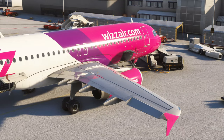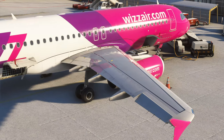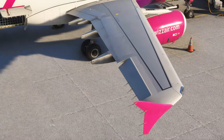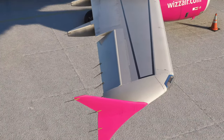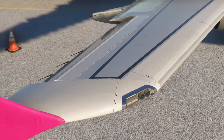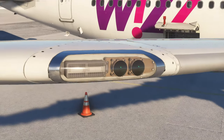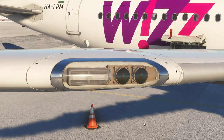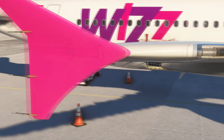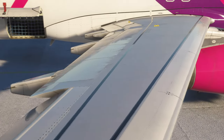Starting with the exterior model now on version 2 - it was already one of the best out there, and now it's on another level. It looks absolutely stunning from any angle, and as you'd expect with Phoenix Simulations, you can get as close as you like and it just looks better and better. The lights are well done: two separate nav light bulbs, your anti-collision strobe light, static wicks on the wingtip fence - all new.